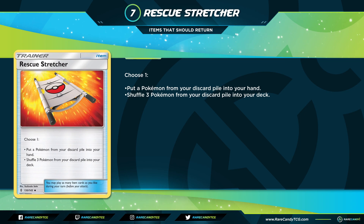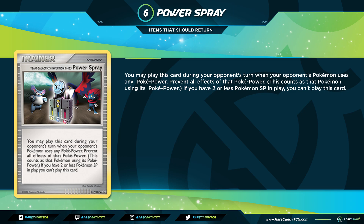At number 7 we have Rescue Stretcher — a card we didn't lose too long ago. You choose one: put a Pokemon from your discard back into your hand, or shuffle three Pokemon from your discard back into your deck. At a glance it fills a similar role to Ordinary Rod, but Rescue Stretcher is different enough to warrant inclusion. For a deck like Mad Party that plays no basic Energies, Ordinary Rod is a strict downgrade. The first effect of getting one specific Pokemon immediately to hand is also frequently more useful than shuffling three back and hoping to redraw the right one.